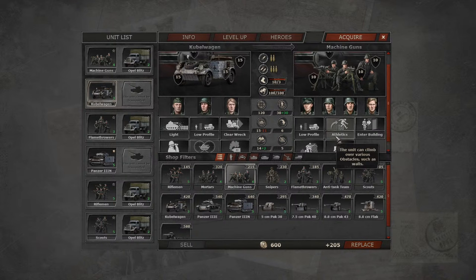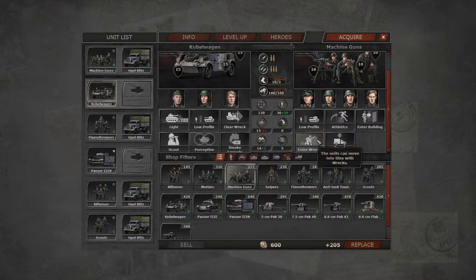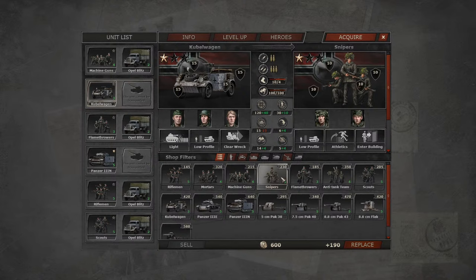Next up are machine guns — specifically the MG42 for Germany. These are pretty damn good for pinning down and holding a location against any infantry pushing into an area. They are extremely damaging. 'Hitler's buzzsaw' was a term for a reason. Machine guns, if utilized correctly, can be an extremely powerful component of your force. I find using them defensively to hold a flank works well, though it's a bit harder to be aggressive with them.